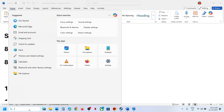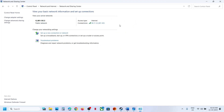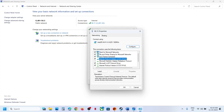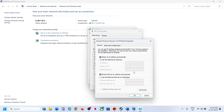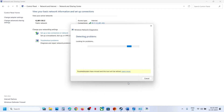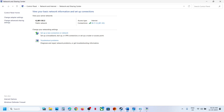The next step is to try Google DNS. Open Control Panel, go to Network and Internet, click Network and Sharing Center, then click your internet connection. Go to Properties, select Internet Protocol Version 4 (TCP/IPv4), click Properties, and select 'Use the following DNS server addresses.' For Preferred DNS type 8.8.8.8 and for Alternate DNS type 8.8.4.4. Click 'Validate settings upon exit,' then OK, close, relaunch the game and check.